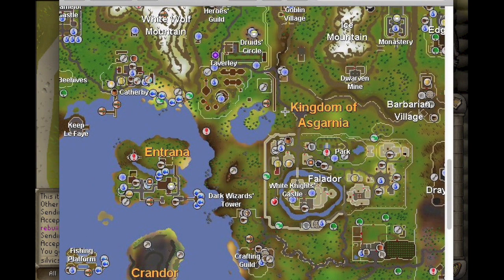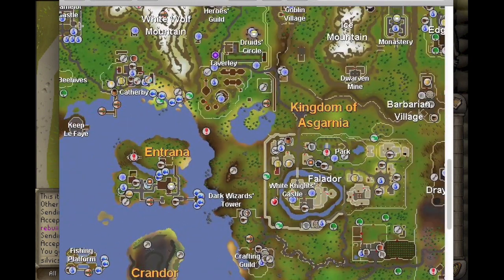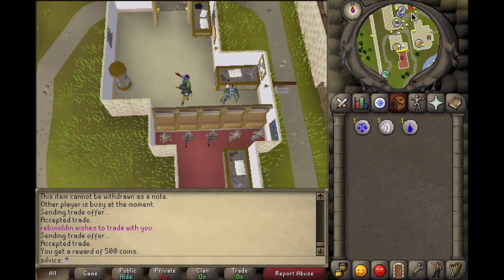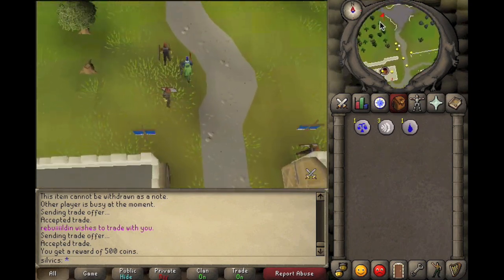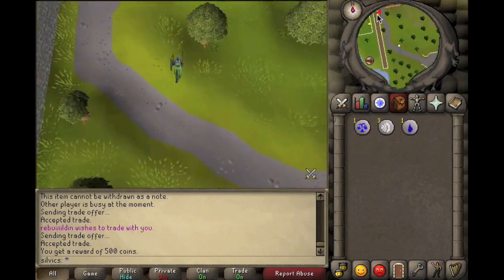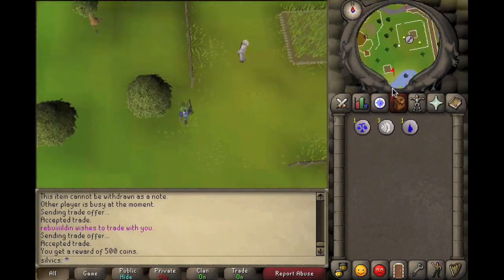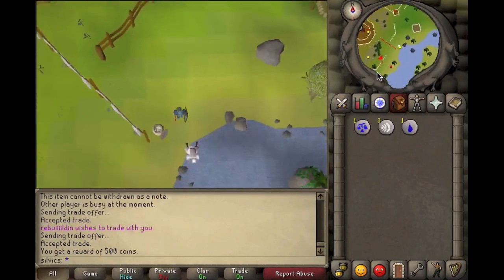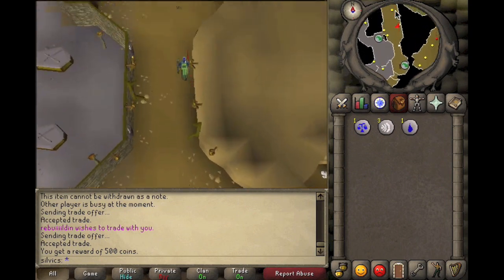Run north past Dork's house into Taverley, then south and into that little exclamation point, which is the Taverley dungeon. I'm going to speed this up because it would be six minutes long otherwise. Run north out of Falador, west when you get to Dork's house, straight down southwest of the lake and into the exclamation point. You don't need any requirements to get in there.